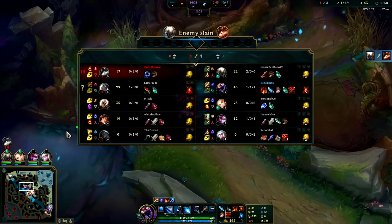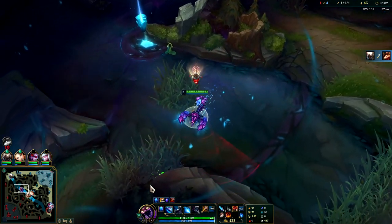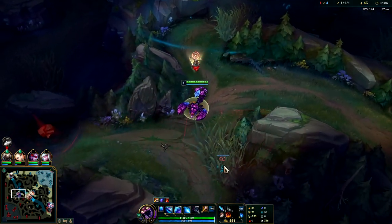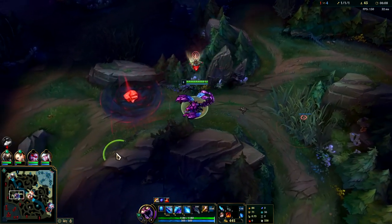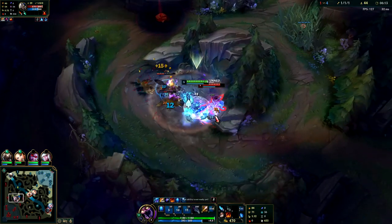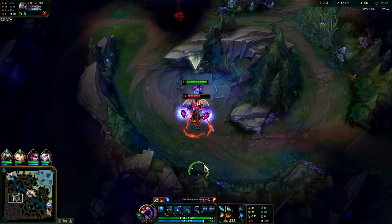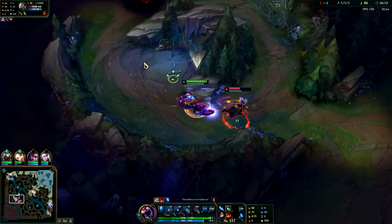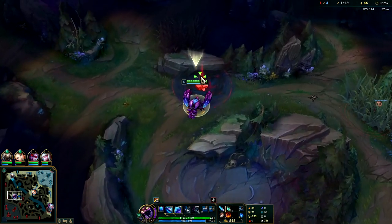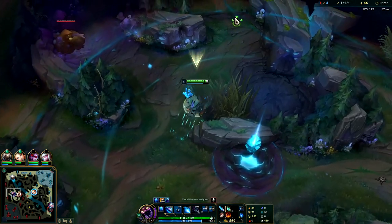Looks like I can go fight Kayn right now and I already have the neutral spire so I'm pretty fast. Looks like he's on wolves. I should have gotten my spire first — I'm gonna smite that, I'm gonna kill him. That's my bad, there's a lot of movement speed I missed out on. I gave him Red Essence. If it was Conqueror Kayn I would avoid these types of fights, but since it's Blue Kayn, Dark Harvest sucks on Red Kayn, so it doesn't really matter.